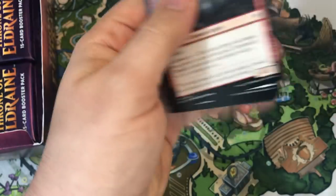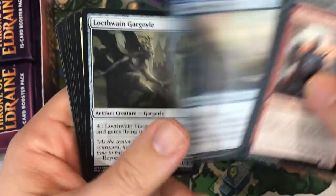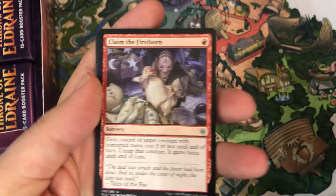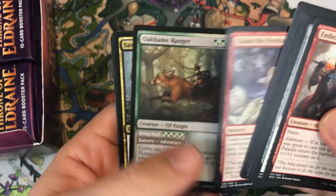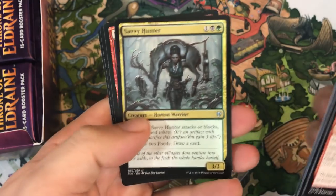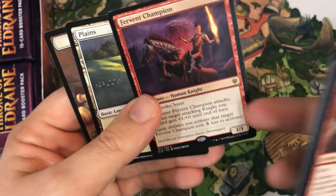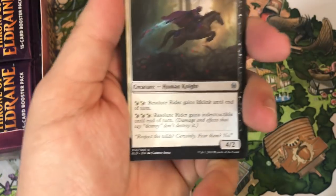This Monday is going to be the Banned and Restricted List update. I'm recording on Wednesday and hoping to post Thursday. Everything's going to be wide open if they ban Field of the Dead or something like that. Claim of the Firstborn, Elkame Ranger, Savvy Hunter. Our rare is Fervent Champion — a World Championship card. Haven't seen any Showcase cards yet; I'm kind of going quickly through the commons, so maybe I missed one.